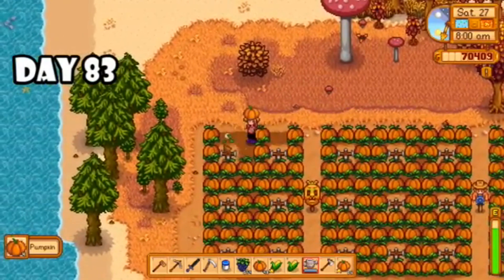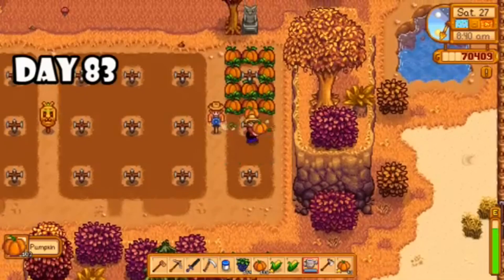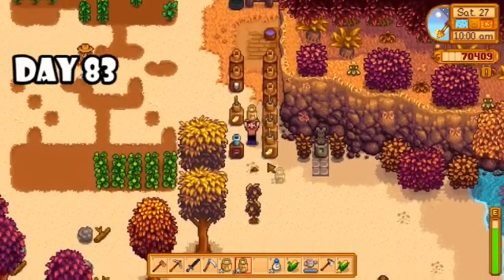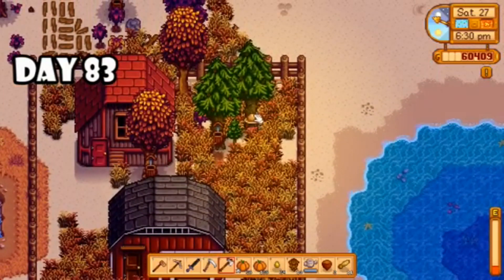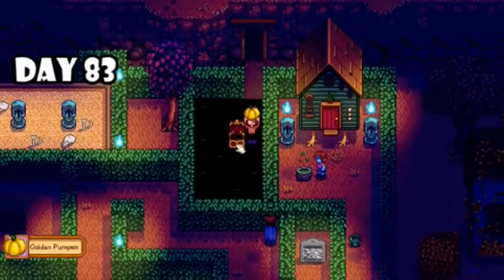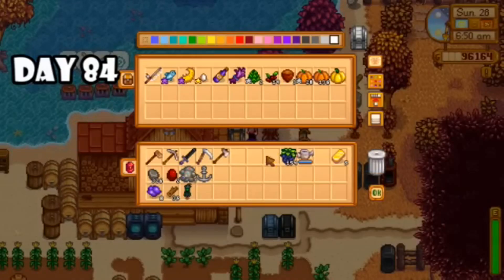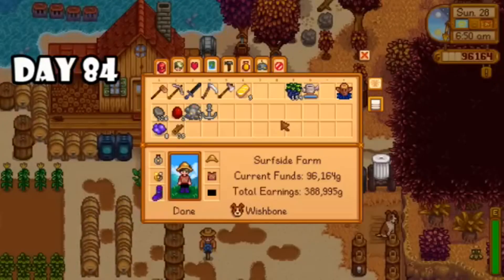On day eighty-two I utilized the greenhouse to plant my ancient seeds as well as the starfruit seeds I just bought, then had a little bit of a chicken on the loose — I just gave up getting it back in the cage, I'm sure it'll go back into the coop at nighttime. I used the rest of the melon seeds left over from summer to round out my greenhouse. Day eighty-three it was time to harvest the majority of the rest of my crops. I also had a nice little mushroom forest growing. I did a bunch more crafting and organizing, and visited Robin to get my kitchen upgrade, then killed some time until the Spirits Eve festival where I found a golden pumpkin.